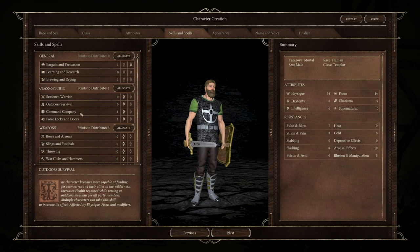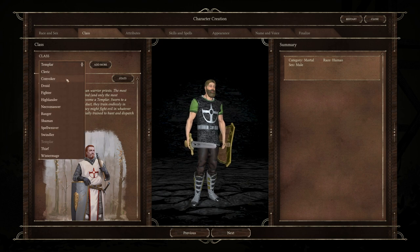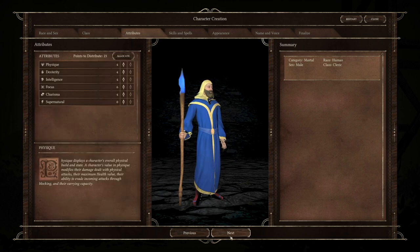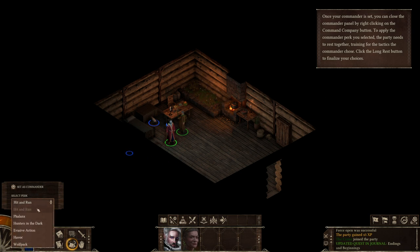Each class also gets class abilities. These take a few different forms. The fighter gets Command Company and Force Lock as active abilities, but also gets passive class skills we don't necessarily see on our hotbar - such as Seasoned Warrior, which opens up conversation options based on that character being a warrior. Force Lock lets you force locks, and Command Company is especially interesting because it sets the fighter as commander of the group, letting you pick a perk to confer to the whole party.